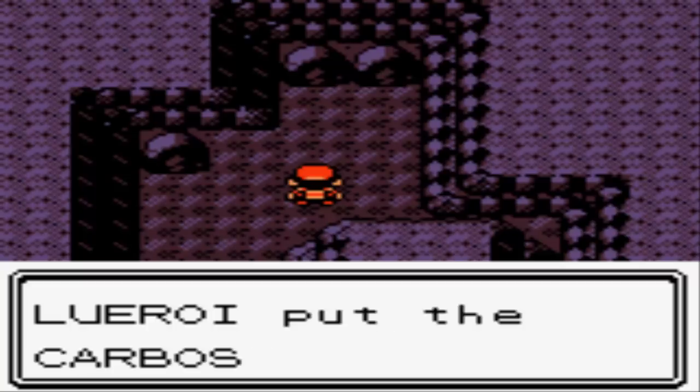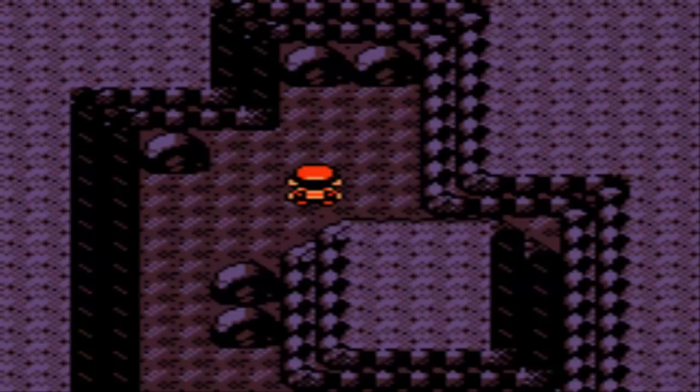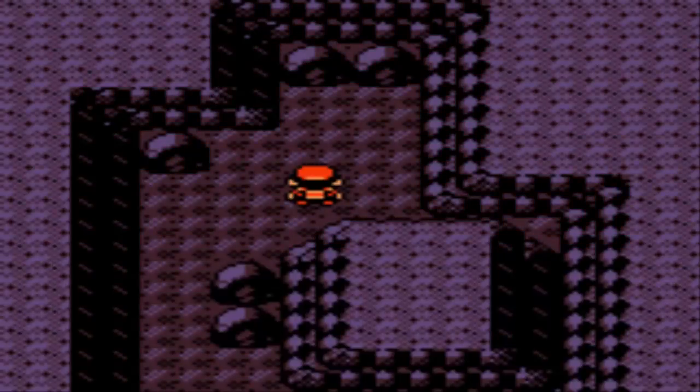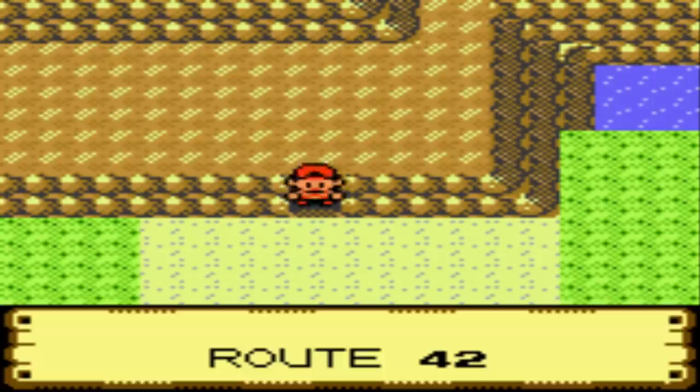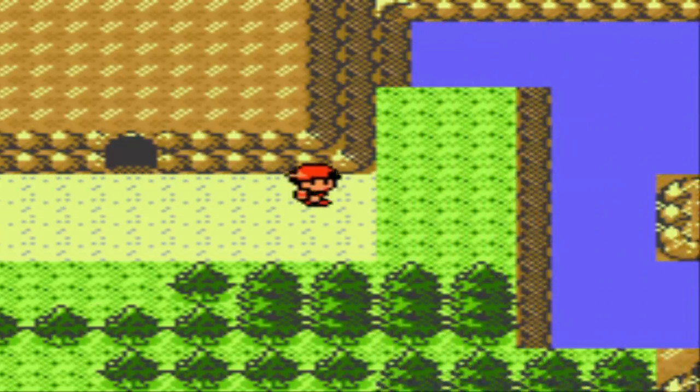We got a Carbos, which is going to raise our Speed stat. I'll designate these items for Elekid, because when you hatch your odd egg and you don't get a Shiny, you actually kind of by default get bottom-of-the-barrel stats from your baby Pokemon. So this Elekid is about as weak of an Elekid as you can find, given that it hatched from the odd egg. I'm going to try to remedy that by giving it proteins, Carbos, Calcium — all those permanent stat-boosting items I can find.